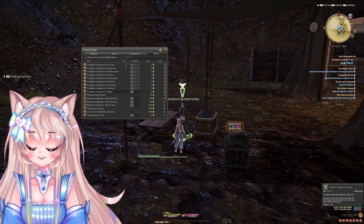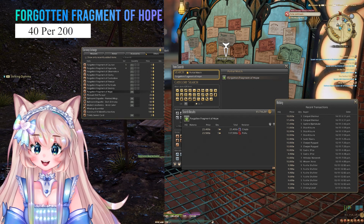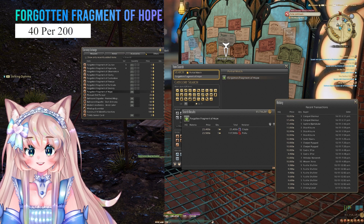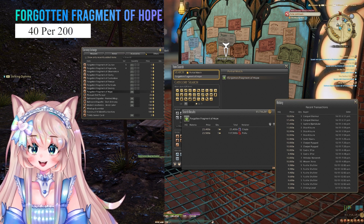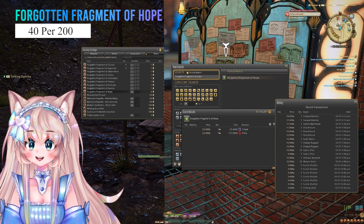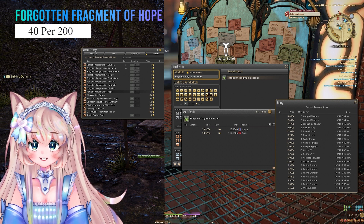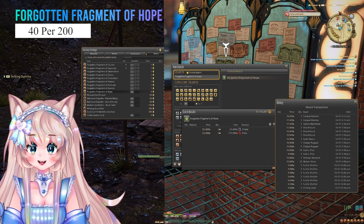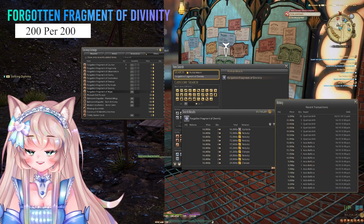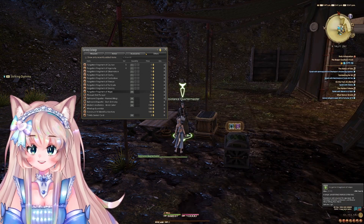Now, if you don't have a lot of Fragments — only a few — I recommend these. First is the Forgotten Fragment of Hope. It does sell quite often, but not as often as the rest. For 1, it is 23k gil. It was around 18k, 17k, sometimes to 10k, but overall it's worth a lot more than the rest. It is 5 Clusters per one Fragment, and per 200 Clusters you would get around 40. The next Fragment is the Fragment of Divinity — 14k per 1, 200 Fragments per 200 Clusters. And the same with the Fragment of Fortitude — 14k per 1, very good if you only have a few Clusters to spare.